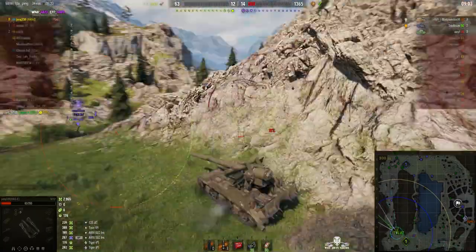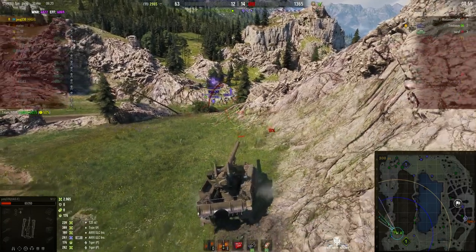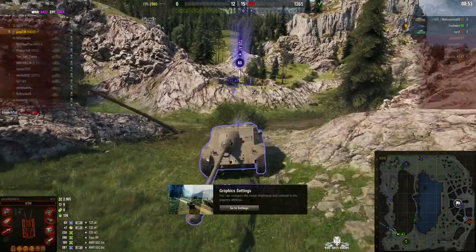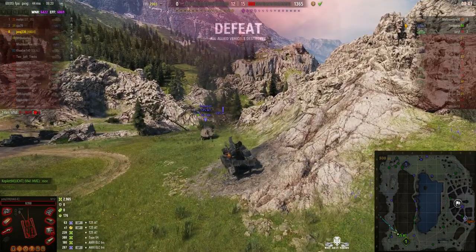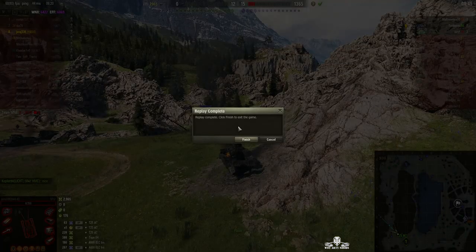He shotguns the T25 but that Tiger is behind him. If he pulls back he'll get shot in the rear. He's now caught between the Devil and the Deep Blue Sea — if he moves forward the T25 will get him, if he moves back the Tiger P will get him. This was rather expected. Oh dear. Well, good try — he did get the Radley Waters, but sadly it's all gone sour at the end.